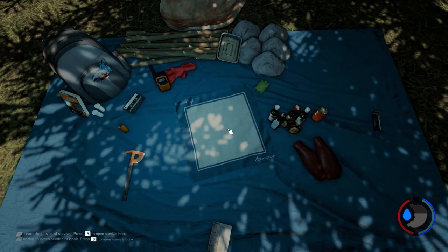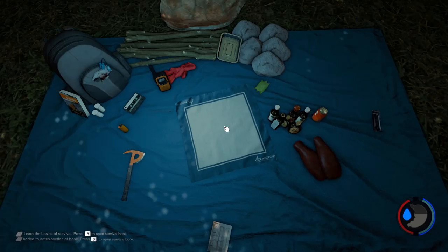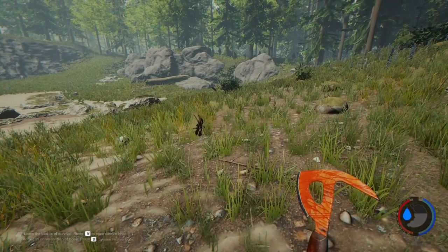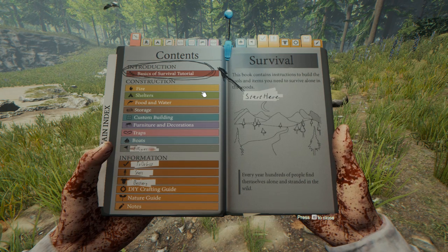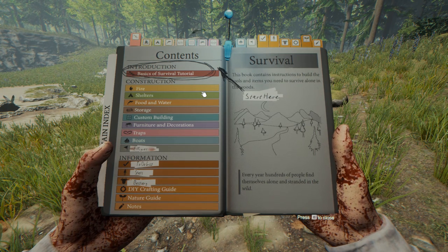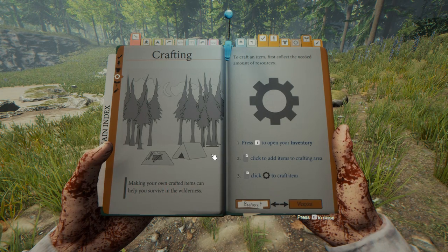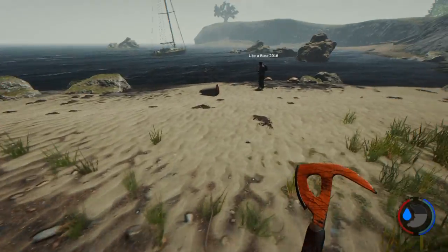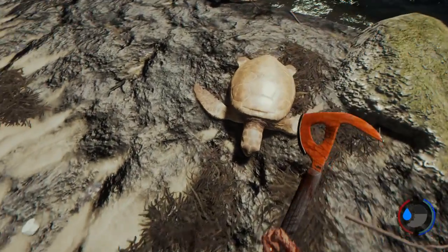How do we craft things? It's in the book — press B. It'll be the great big book of adventure, the DIY crafting guide. 'Making your own crafted items can help you survive.'